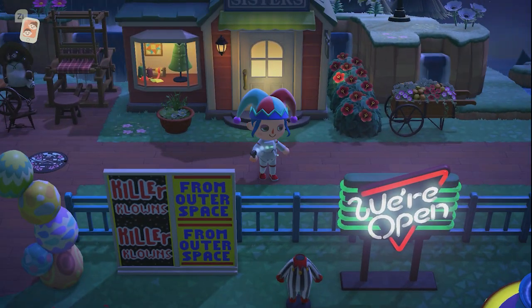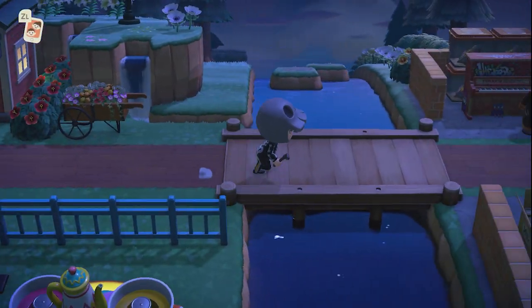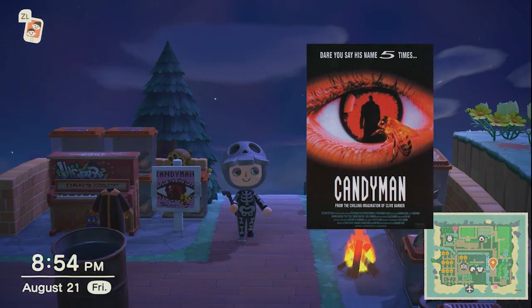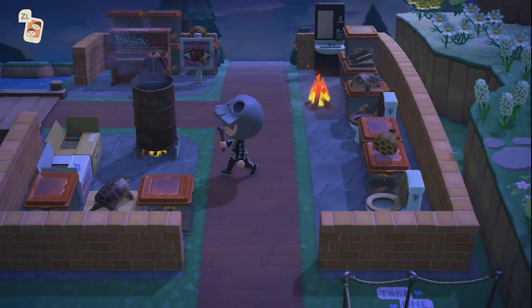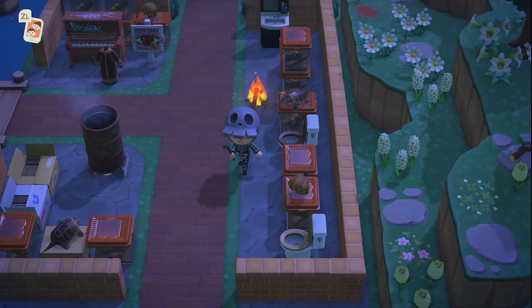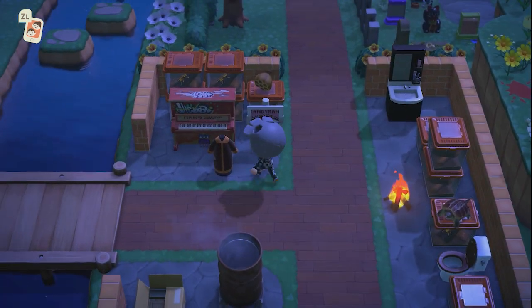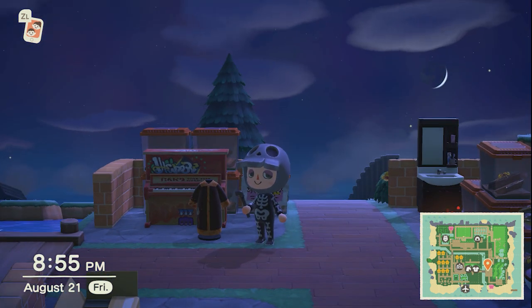My next area is based off another favorite movie — Candyman, which came out in 1992. They were supposed to remake it in 2020 but we'll see. I wanted to recreate the public bathroom scene, so I added toilets, a sink, some turtles, and a street piano — the only item in the game with graffiti on it that I could find — which I thought would look nice here, and it does.